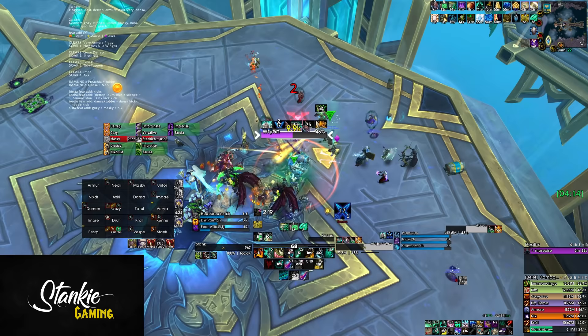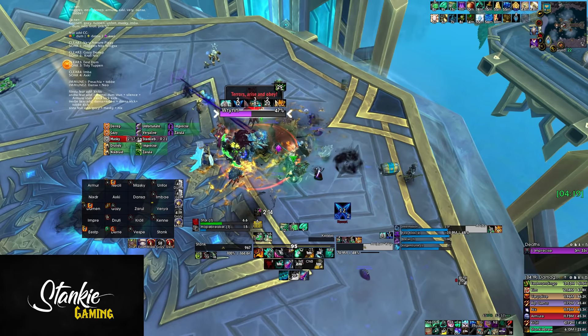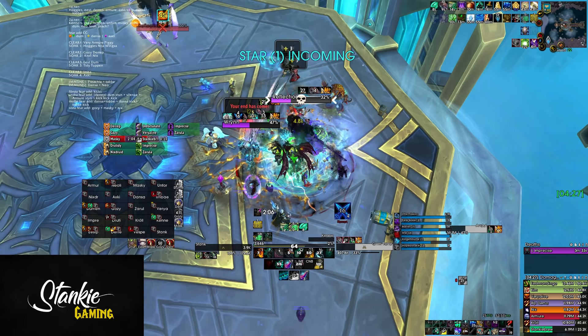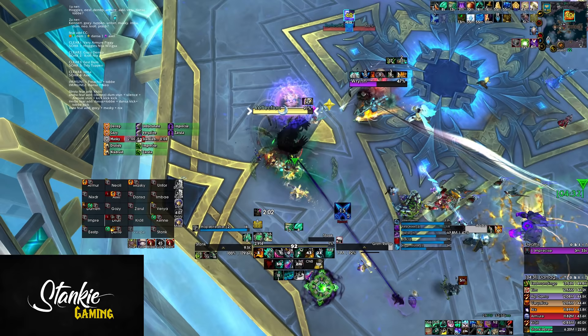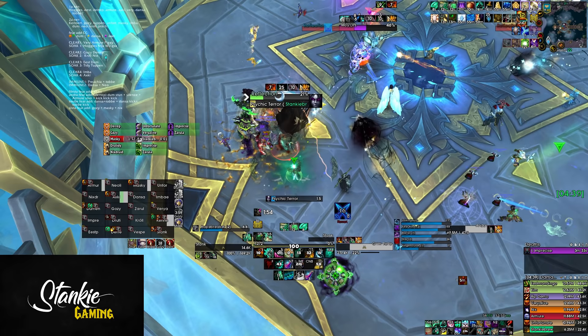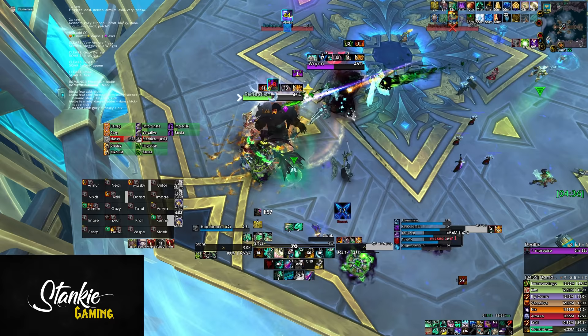At the start of phase 2, we drag boss in front of the green marked fear add and CC the other 3 adds. Full nuke on the green marked add — boss damage does not matter. The damage you do in phase 1 and phase 2 is virtually non-existent compared to what you do during the intermission, so boss doesn't exist while fear adds are up — just tunnel adds. When the first add is around 20-30%, start moving towards the second add on star. Non-active tank can stay with the green add if it needs another interrupt.